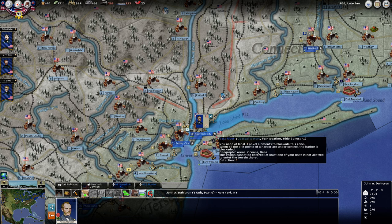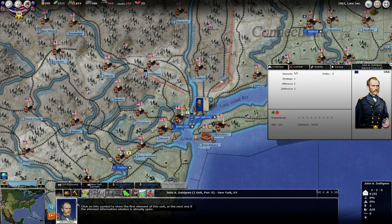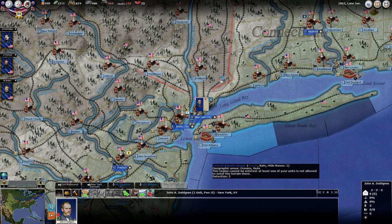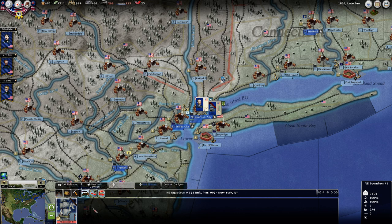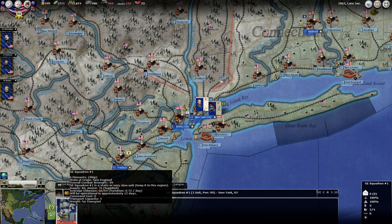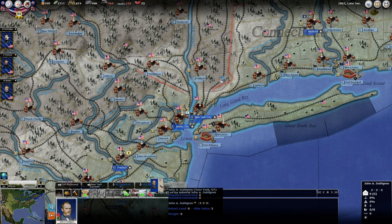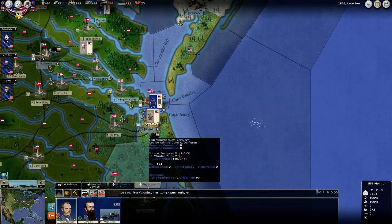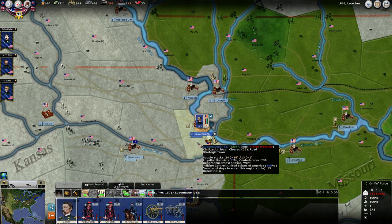Maybe they were for Kansas or Kentucky. Dahlgren is open now — he is an admiral. So here's somebody that we should have leading our fleets. Here's that other squadron that we were building back up. They've got two left to go and the Monitor. So why don't we take Dahlgren, stick him with the Monitor, and bring them down to Hampton Roads. Seems like a thing.